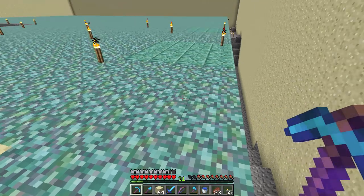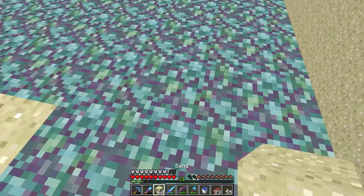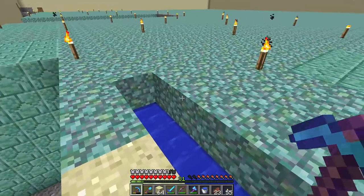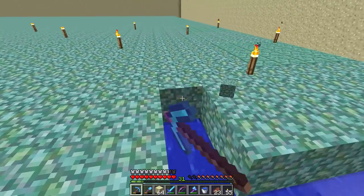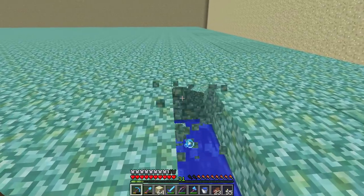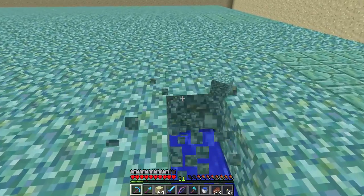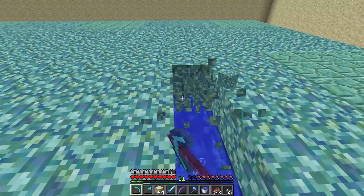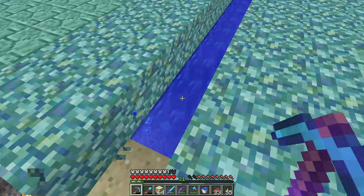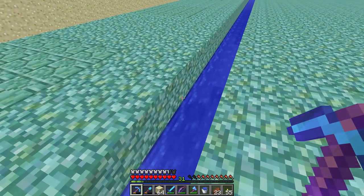Draining this is going to mean some more sand, but it shouldn't take too long. The water here is five blocks wide, so we're going to do it in strips of five. I'm going to do something slightly different with the sponges this time — because the water isn't nearly as deep, instead of dividing it into little vertical squares, I'm going to do big long strips, separate them with sand, and place sponges every third block down the line.